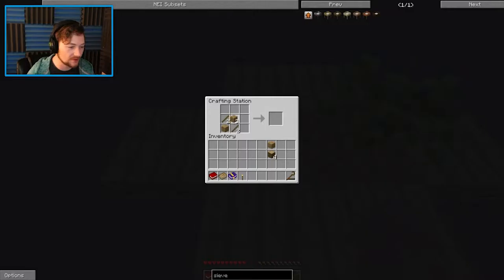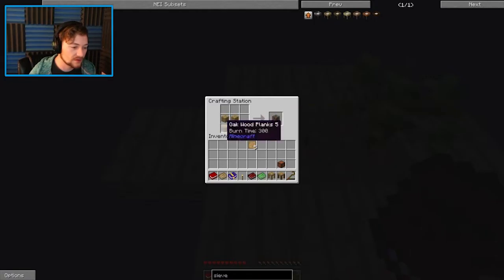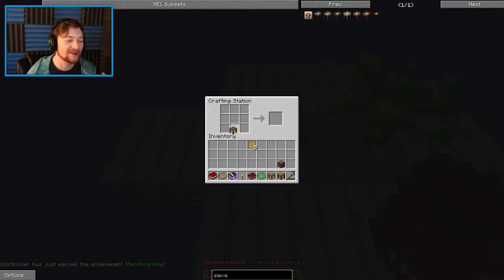Let's make blank patterns — because those make a whole bunch of crap. There we go, a stencil table. And we've got a part builder. And then that will make a pattern chest. Yep, there we go. What else can we do? I already made a crafting station earlier. And make a tool station. There we go — all kinds of fun stuff there.